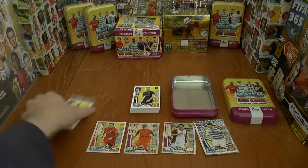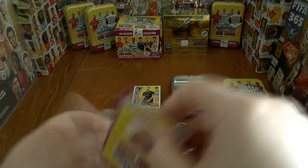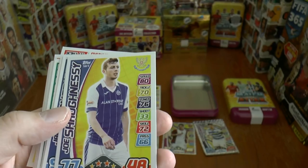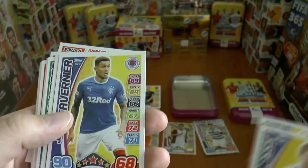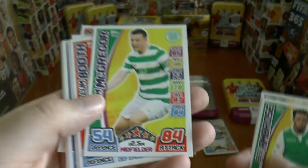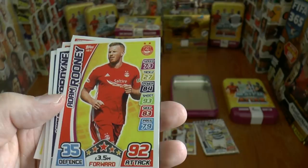Let's have a look at our squad updates. As I mentioned earlier, they're different to the base card equivalents of those players — basically to get younger collectors up in Scotland started playing the game. So we've got the Dundee keeper Scott Bain, then Joe Shaughnessy of St. Johnstone, James Tavernier of Glasgow Rangers, Peter Grant, Efe Ambrose now at Hibernian, Callum McGregor of Celtic, Callum Booth, then McKinnon, Jordan Jones also of St. Johnstone, Adam Rooney of Aberdeen — 92 attack, very highly rated.